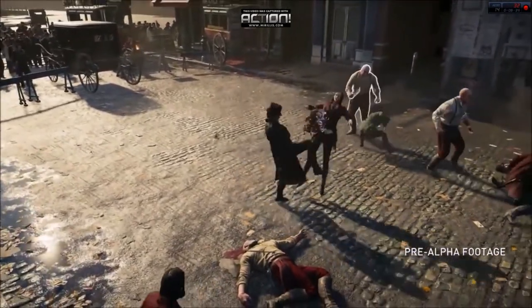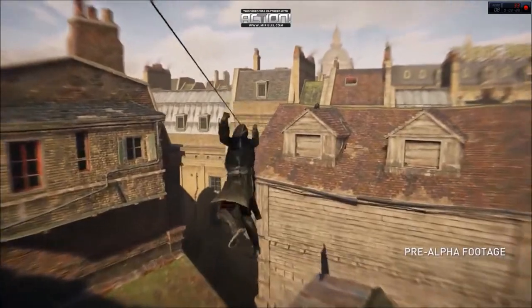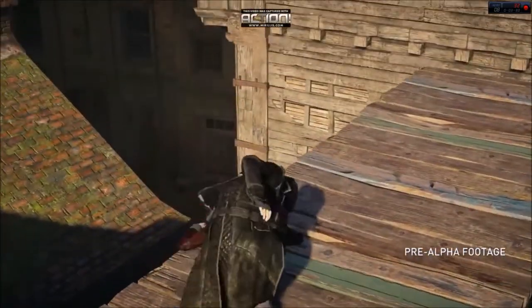At 1 minute 25 seconds we see another new device at your disposal: the ability to zip line. This is probably in response to the annoying free-running system that was implemented in Assassin's Creed Unity.